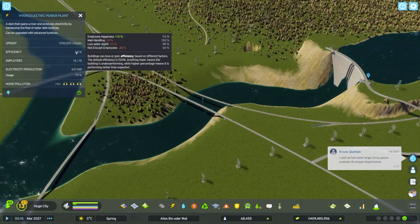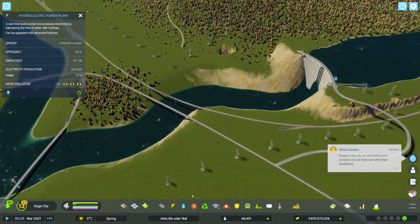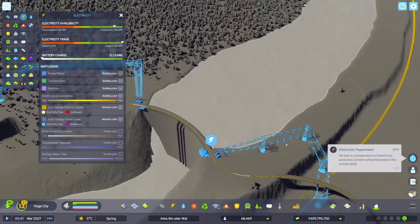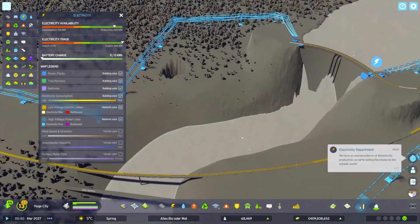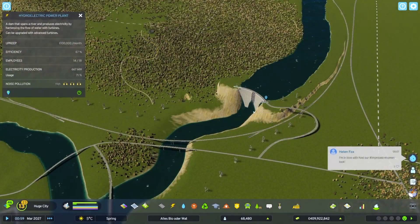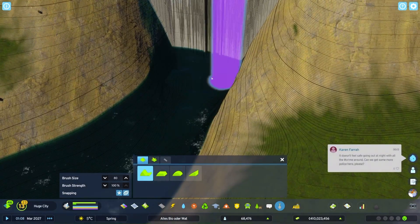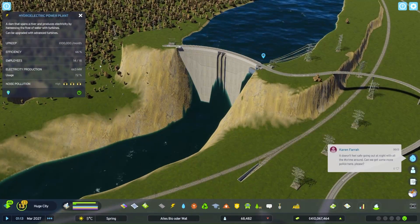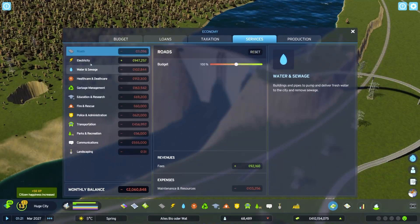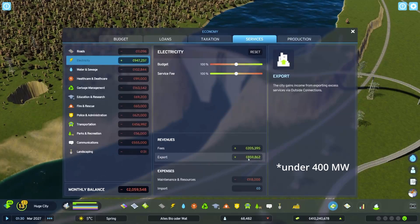I'm at minus 12% on average, but I don't really care because I'm not using that much power anyway. I only have one power line connected to the outside grid, and that's at its limit. I'm currently only using a small fraction of what it's producing — I'm only selling under 400 megawatts and I'm making 850k with that.